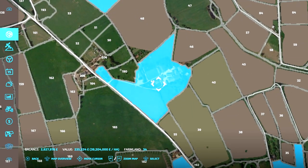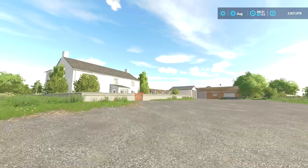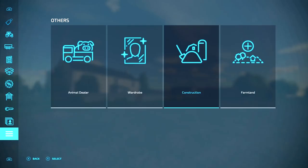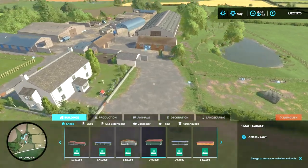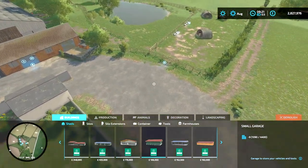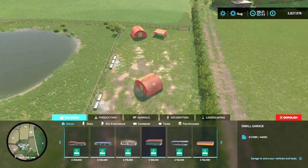If you delete six you can't place any at all, but once you delete that seventh one you can put one in its place. You can delete ten animal pastures altogether, and that allows you to place five sheds or pastures altogether.